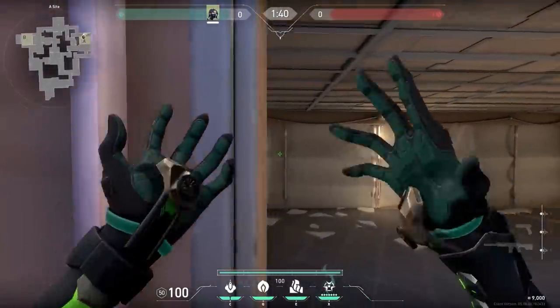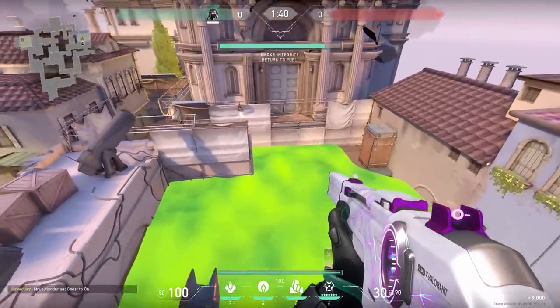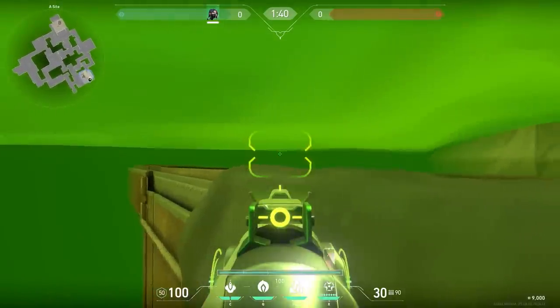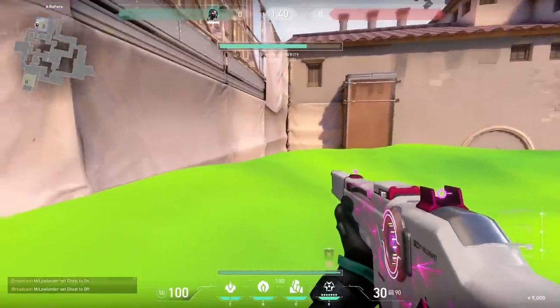Let's start on Ascent with a simple but very effective Viper ultimate. Simply stand against this wall, aim under heaven, and cast your ult. Your ult will cover the site and get a small part of heaven. The reason this is good is because you can stand on this box and see the feet of the enemy — a nice one-way. The bar doesn't go down from here, so never trust a Viper wall in heaven like this.